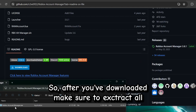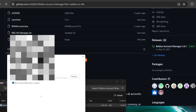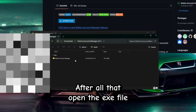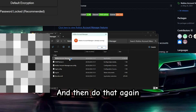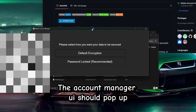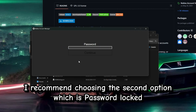After you've downloaded, make sure to extract all. After all that, open the X file and then do that again. The Account Manager should pop up. I recommend choosing the second option, which is password locked.